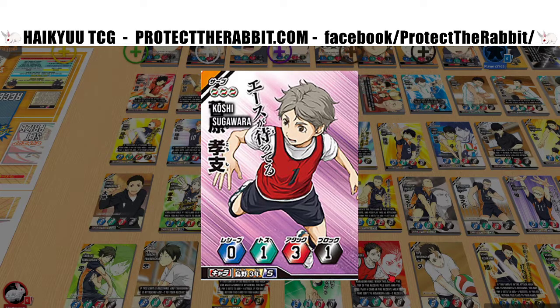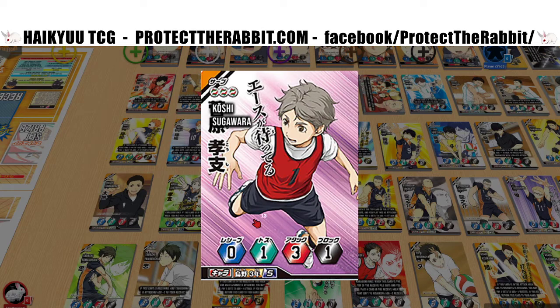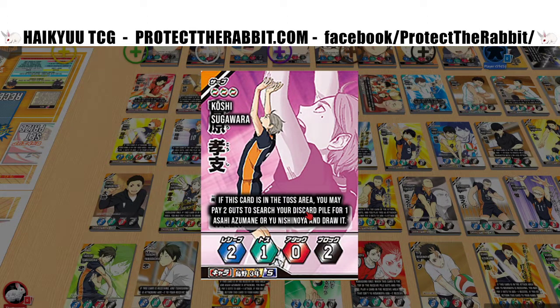Just a good toss and good attack. I kind of like how they tie the show into the cards — the captain sometimes just hits an easy shot over to score. I really like this card: if this card is in the toss area, you may pay two guts to search your discard pile for Azumane or Nishinoya and draw it. There are very few cards where you're actually searching for a specific card rather than drawing randomly. That's good and there are some nice combo pieces with it.